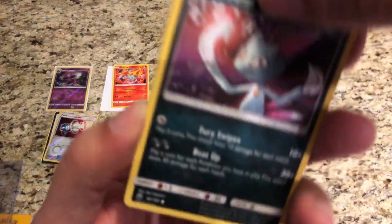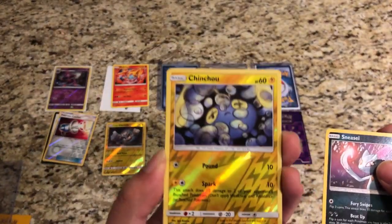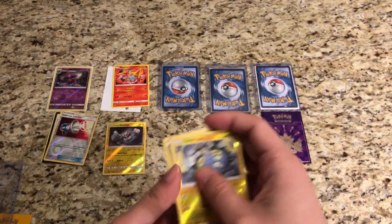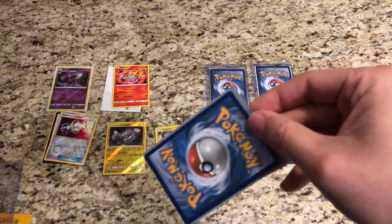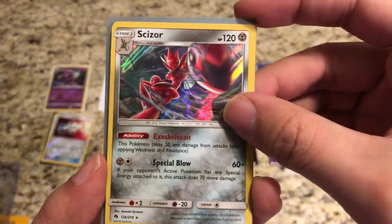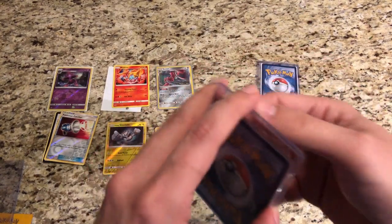Pack three: overall right now we are at about a little bit better than a booster pack, with the rare reverse holo. We got a Chinchou from Celestial Storm, a little bit newer, and the code is Sun and Moon base. Our actual rare is a holo Scizor from Lost Thunder — wow, that is very very nice. I don't think I've seen that yet, so I'm very happy with that pull.